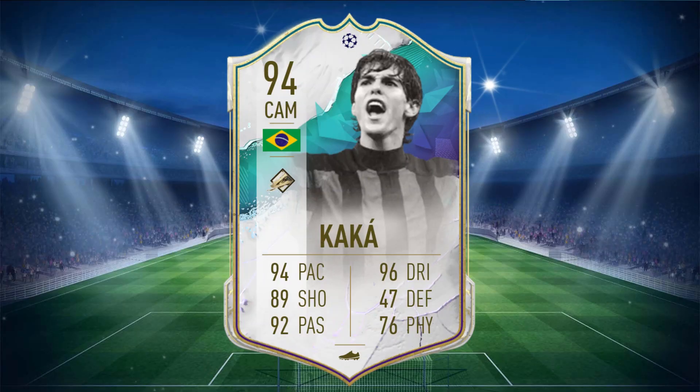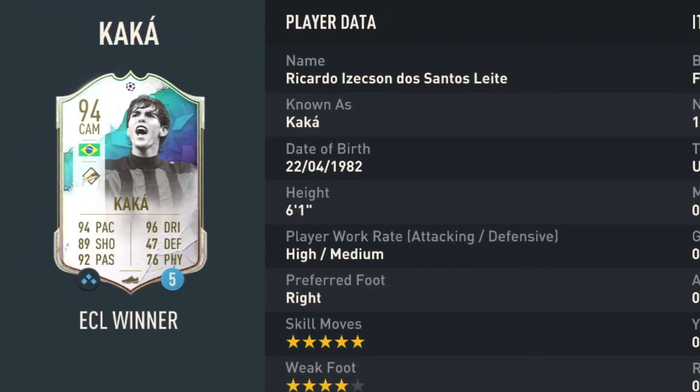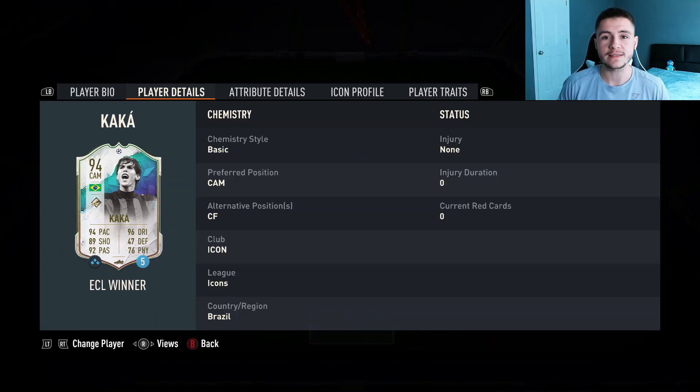Kaká is a 94 rated card with 94 pace, 89 shooting, 92 passing, 96 dribbling, 47 defending, and 76 physical. He stands at 6 foot 1, has high/medium work rates, right footed with 5 star skill moves and 4 star weak foot. He can play center attacking mid and also center forward.